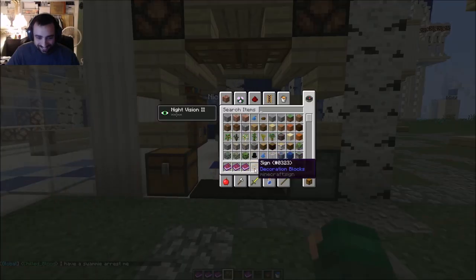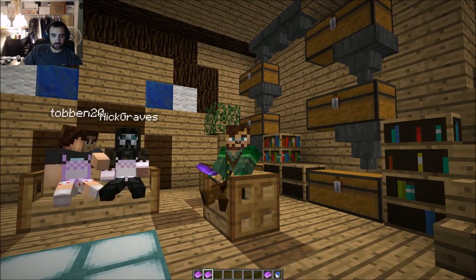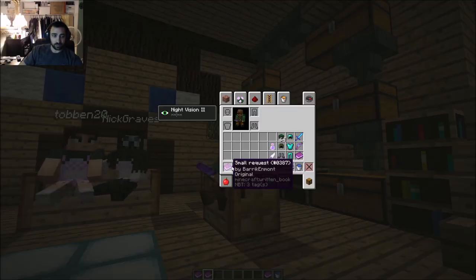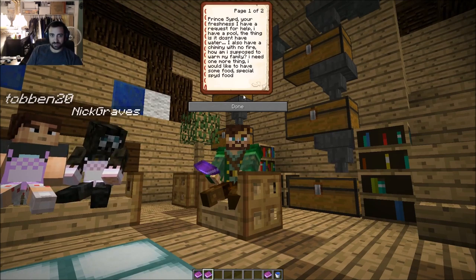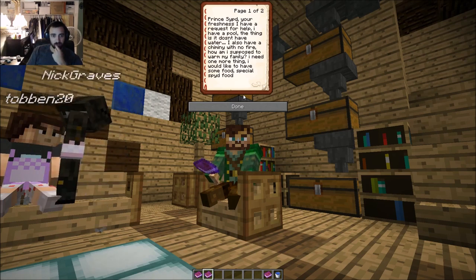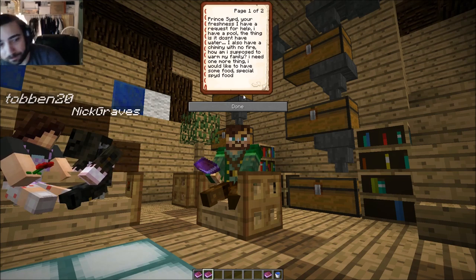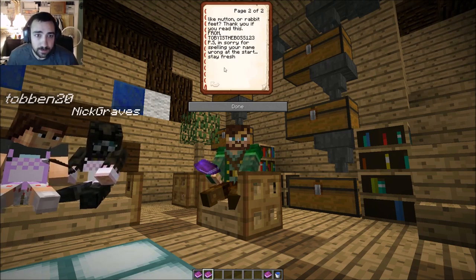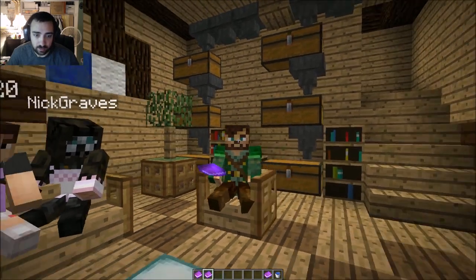Let's do a little easier one now. We have another request by 'Toby is the Boss 123' — not you, Tobin, a different one. It says: 'Prince Spit, your freshness — I have a request for help. I have a pool but I don't have water. I also have a chimney with no fire. How am I supposed to warm my family? I need one more thing — I would like to have some food. Special spit food, like mutton or rabbit feet.' You're not getting any food, Toby, but I can give you some pool boy services of the non-sexual kind. And we'll give you some fire too.